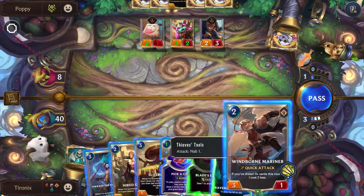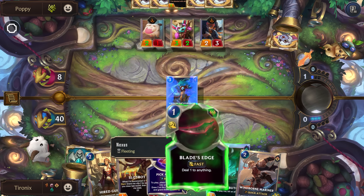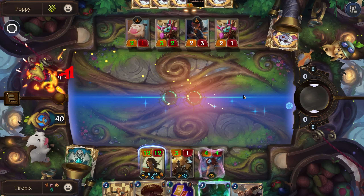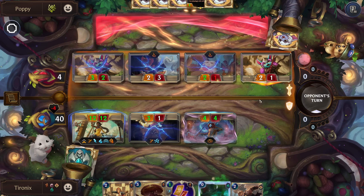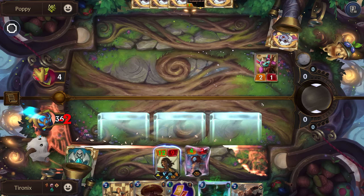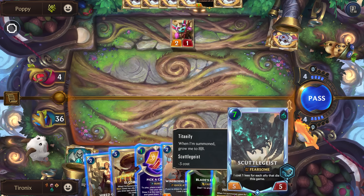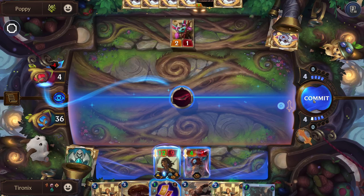We actually can't play this, or at least not play it for free. Let's go here — we're going to get the Attune and then just Blade's Edge the Nexus since it deals like four damage. We don't actually need to attack next round. Not too bad. This is down to seven. Probably not really ever going to use this unless we get some different powers. GG.